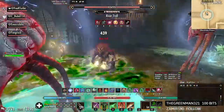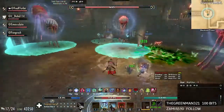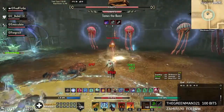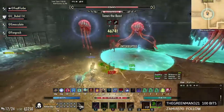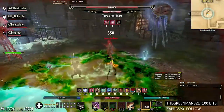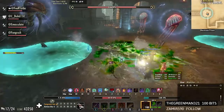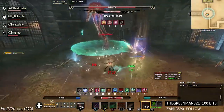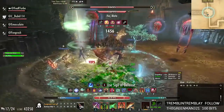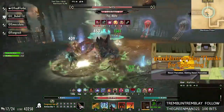He'll grow a vine around his body and shoot a vine at the tank if you have him taunted — it'll root you in place and put a DoT on you. Around 80%, he's going to spawn a troll. Stack the troll on the boss and nuke it down. He also sends out bugs — it's like a DoT — to a random person. If it's on the DPS, have the other DPS or the healer stack and just heal through it. If it's on the tank, everybody stack on the tank inside the AoE, which reduces the damage.